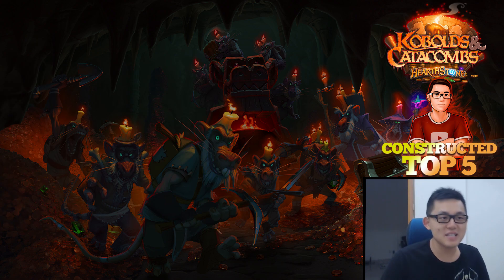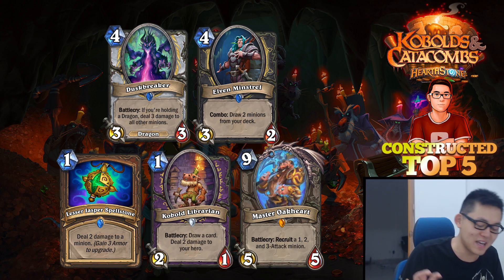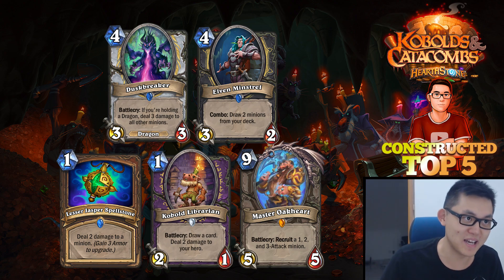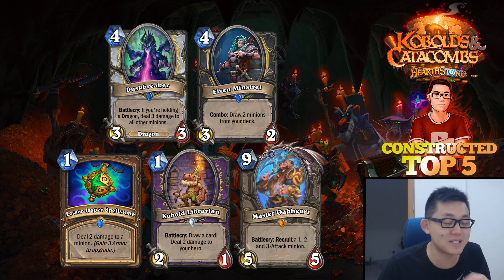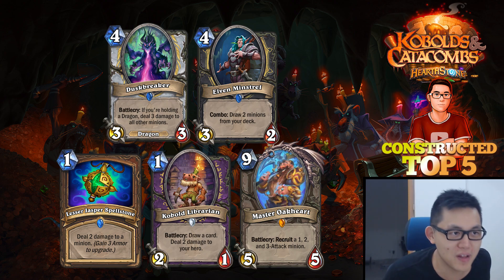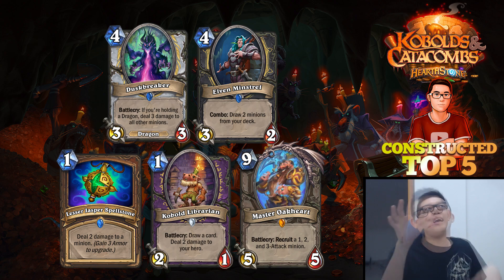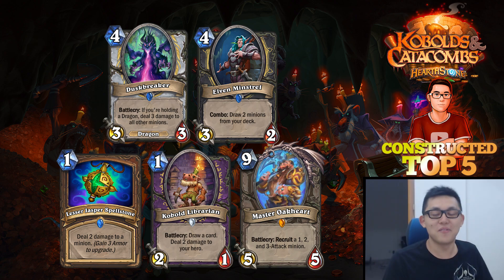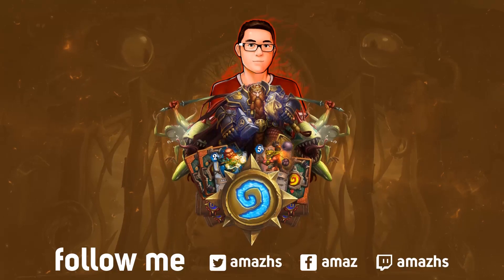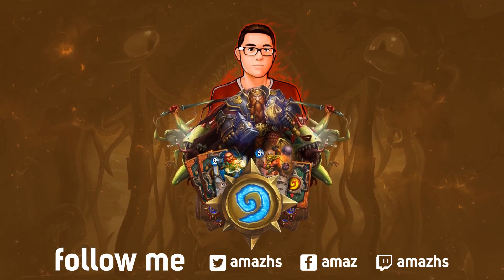So there you go — that is my top 5 Amaz cards list. Let me know what you think about the list, and if you think I missed some OP cards, you can mention them in the comments below. You guys can also guess how many stars this video is going to get — for each card I mentioned that turns out to be insane, I get 1 star, so I think this is going to be a 5-star review for Constructed. At the end of the Kobolds and Catacombs meta, we'll see if I'm right. Very excited to play this set — hopefully you open some of these cards yourselves. We'll see you next time.